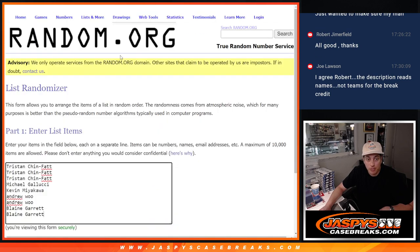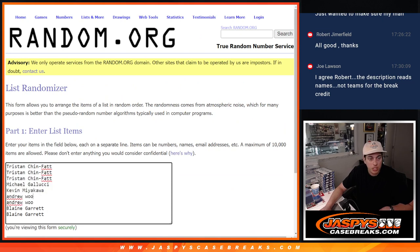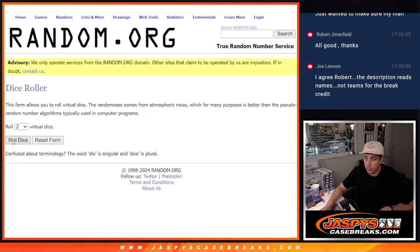So we sold 9 spots. Thank you to this group here for getting in. We've got the names in the list and divisions here. Let's roll the dice to see who gets what divisions.